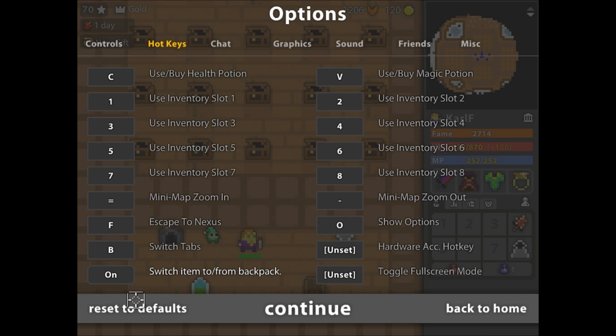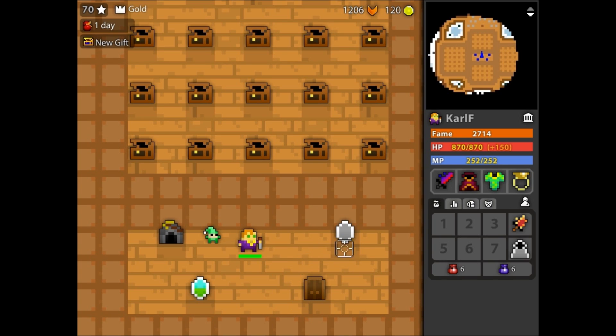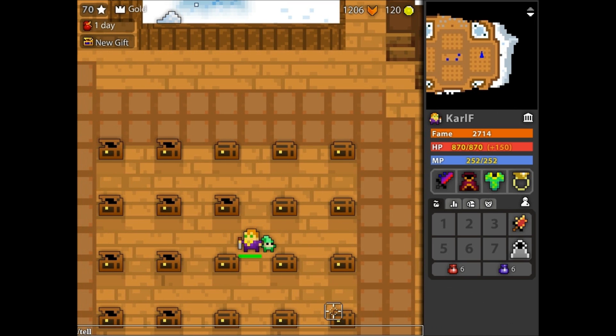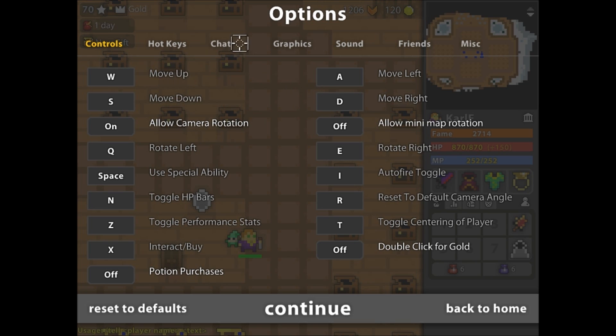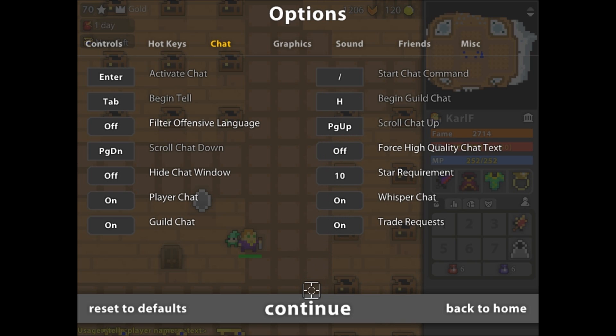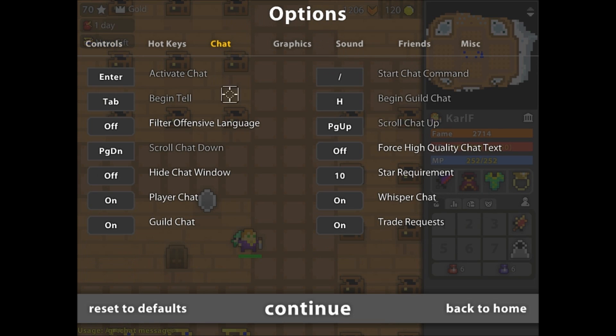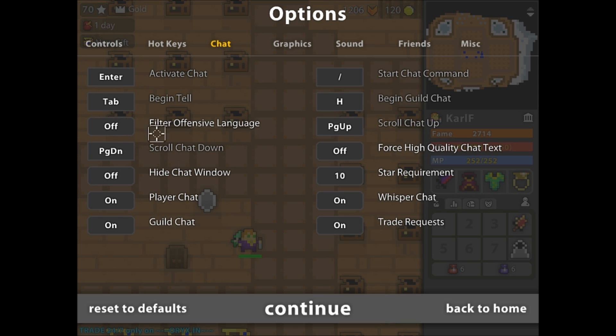All the normal stuff, I have backpack switching set to a kinda accessible key but I don't really use it. On the chat, Enter of course to begin tell — it's kinda troubling if you accidentally bring up the chat since you can't move while typing. Age is set to begin guild chat; this is one of the first things I switched when I started the game. It used to be G, but G is too close to the nexus key which is F for me. So Age — really useful, I've never missed it. Star requirement just leave it as high as you want; 10 is actually max. And everything else is on.